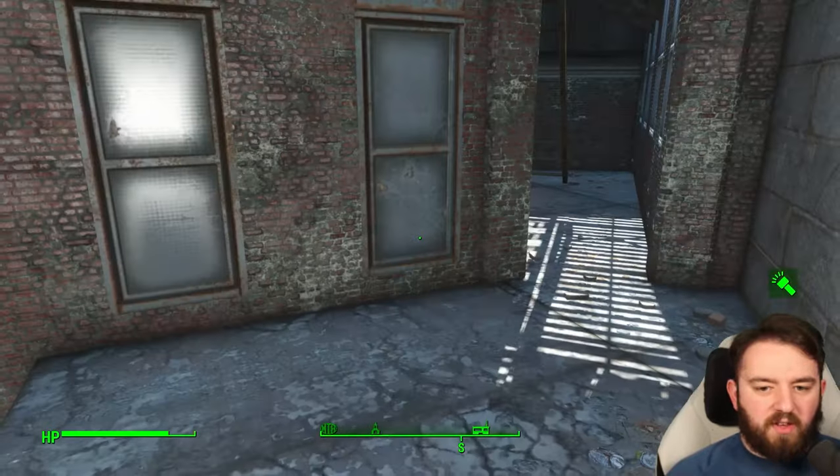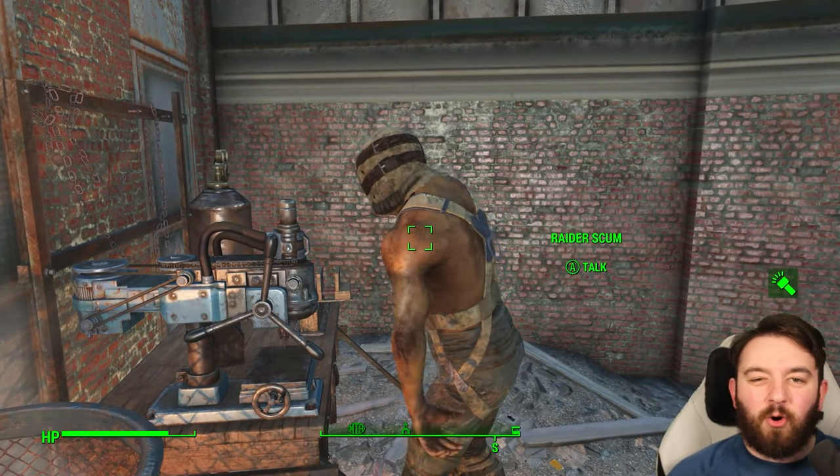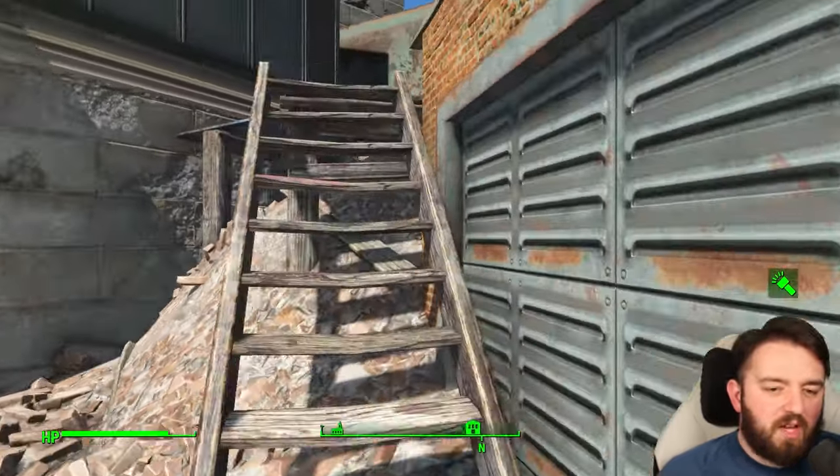Jumping down there is this little sort of secret area that I completely missed. This guy normally joins the fight anyway, so you can pretty much dispatch of him. And if you need the workbench, it is there.